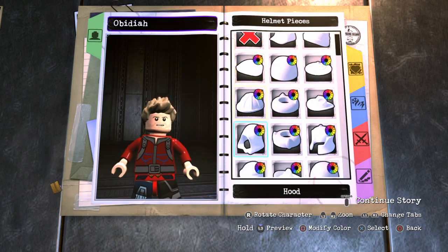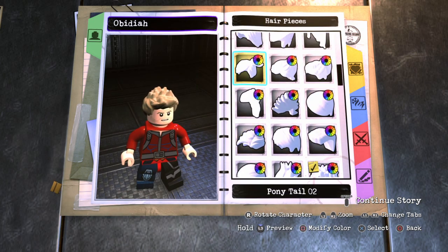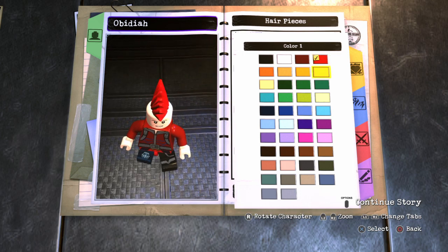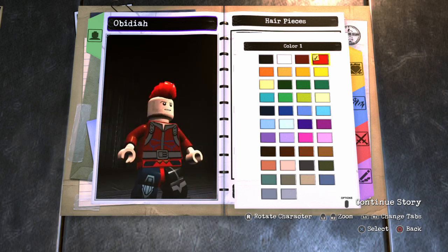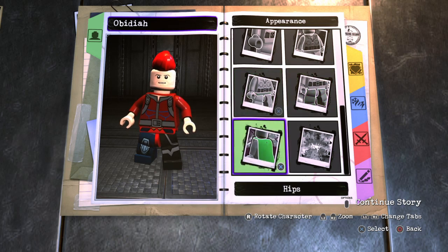If you guys want him with his fin — with the prototype fin — you guys are gonna want to choose either Punk Rocker or Live Wire. Live Wire would actually work very well. I'm gonna choose Live Wire. Live Wire looks perfect for the Yaka Arrow fin — the fin that controls the Yaka Arrow.